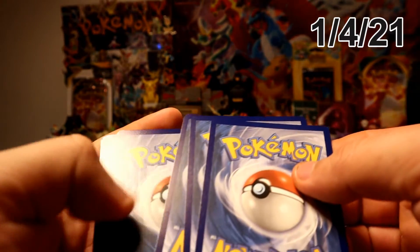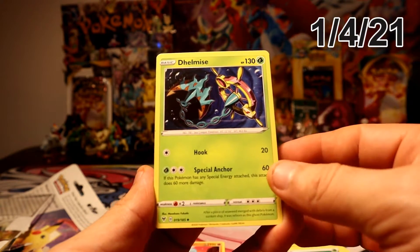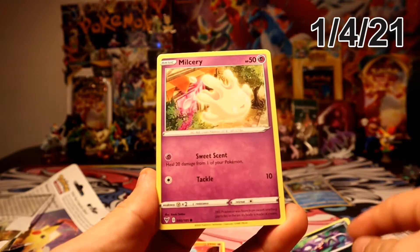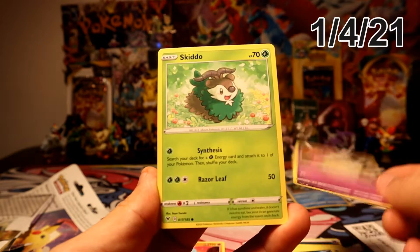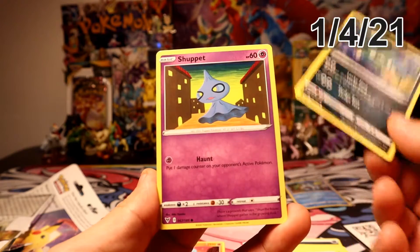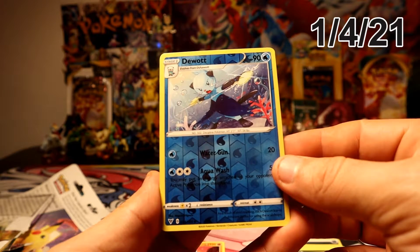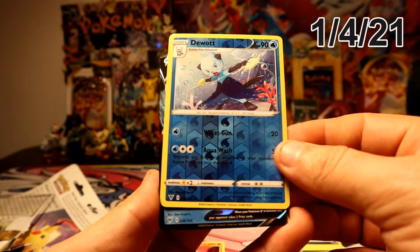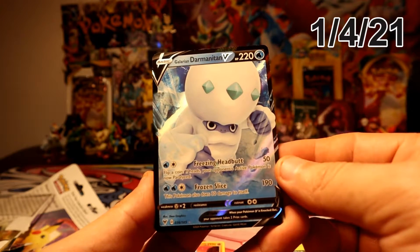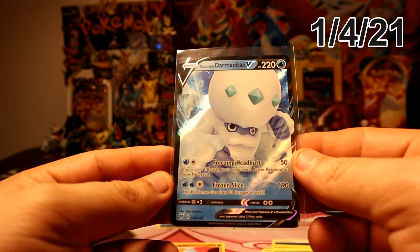Let's see if that's a good sign. All right, here we go: Grass Energy — that's a good sign! We've got Milcery, Moschino, Eevee, Shabbit, a reverse uncommon, a Dwebble, and a V card — Galarian Darmanitan V!